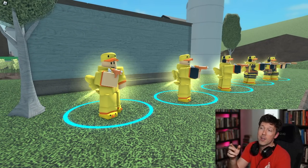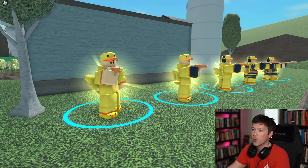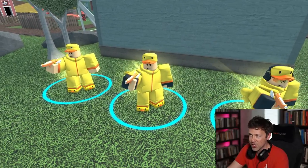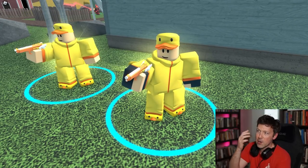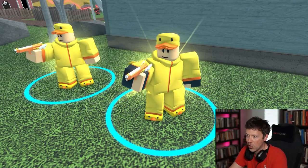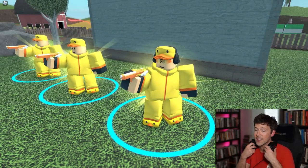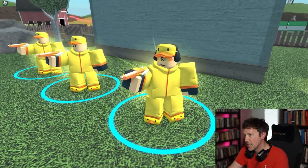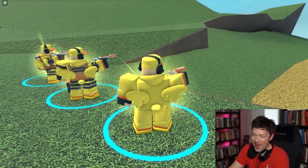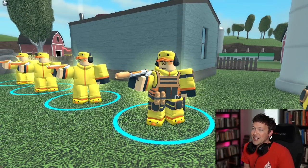If you don't have the golden version of these towers you're not going to have the cool golden rays shooting out of them. Moving on, level one ducky scout is just like level zero except he's wearing gloves. Level two ducky scout has glasses and a cool headset. He's got a little ducky tail of course.